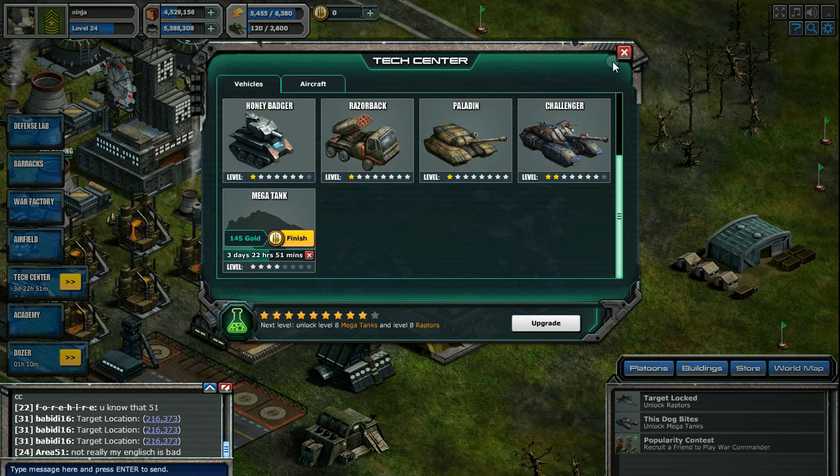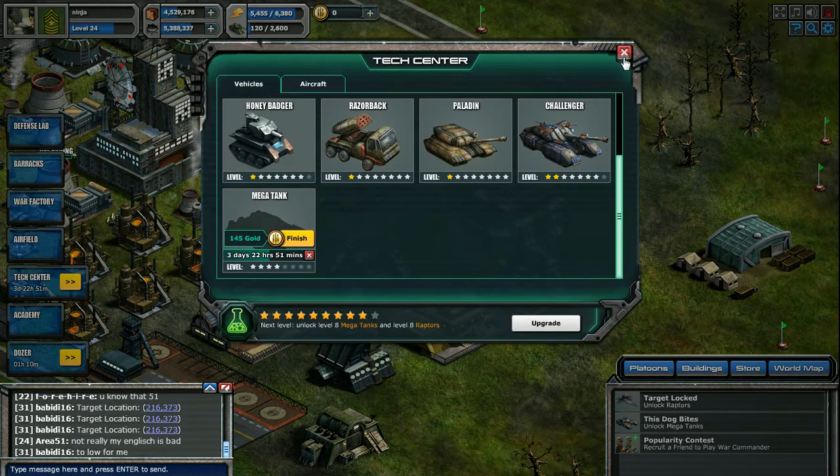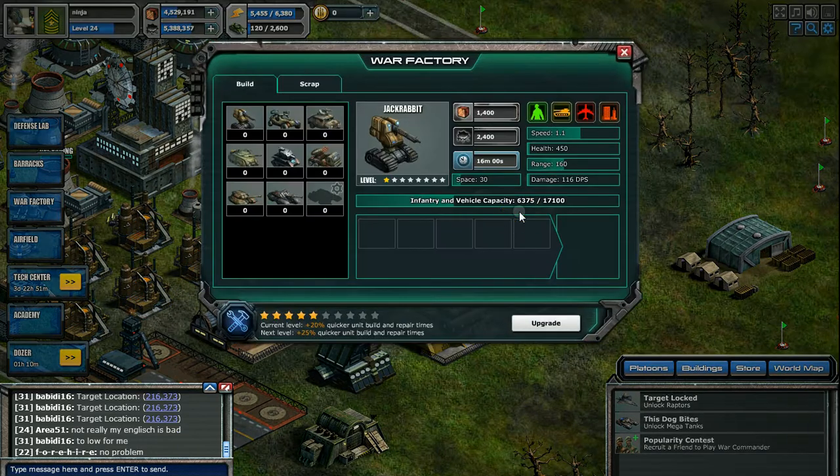Do that, and then as you can see here, they cost 150,000 metal and 200,000 oil. And they take 6 hours and 24 minutes to build.